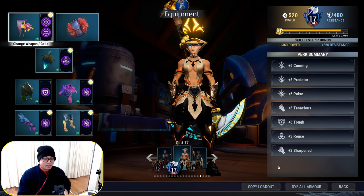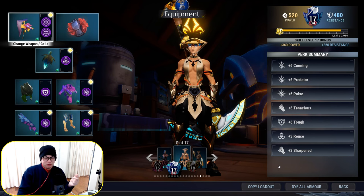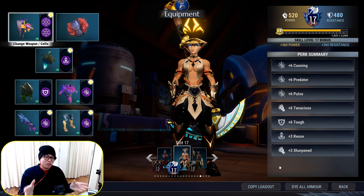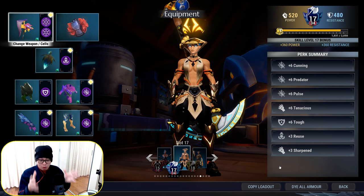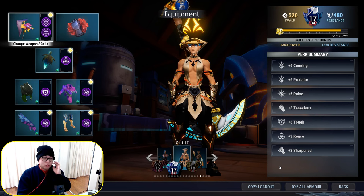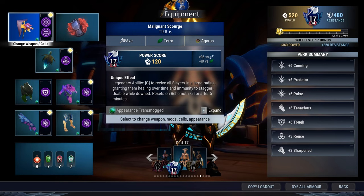We're going to treat this as a fresh build video and see how it performs for real. I haven't leveled the axe a lot so it's stuck at level 17, but you can still see the results for yourself. We'll go into the hunting grounds, so you won't see those fantastic 20–30k numbers you only get in escalation due to escalation bonuses. What I'm going to show you is how to construct the top axe build.